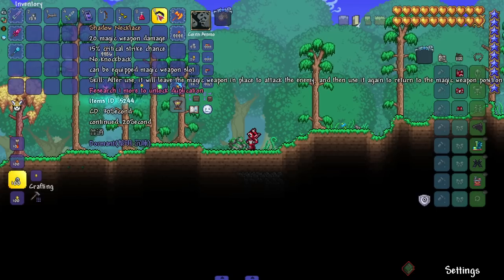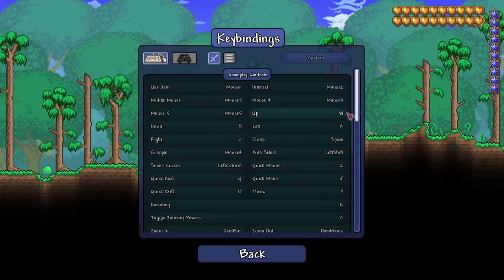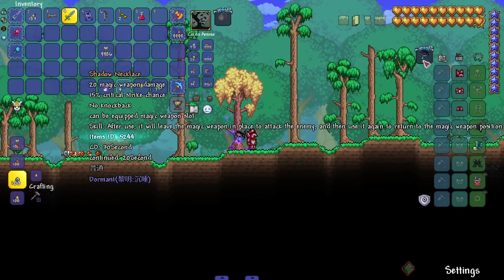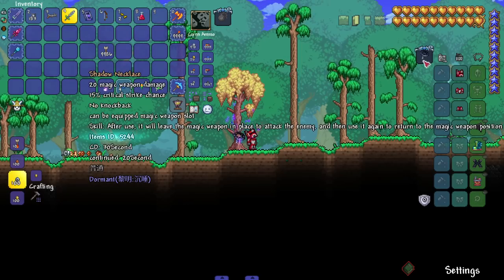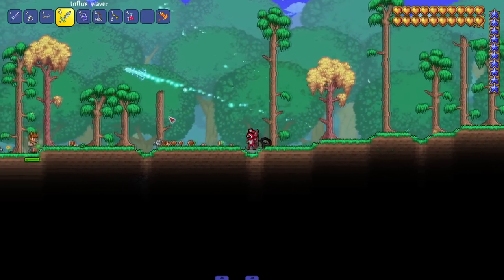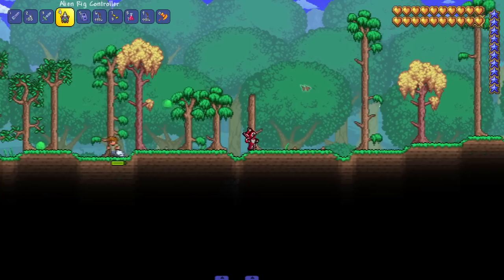He drops shadow flame and a little shadow necklace. It says 'can be equipped in the magic weapon slot' — so that's what this is. I need to bind something to use the magic weapon slot. It says 'after use it will leave the magic weapon in place to attack the enemy, then use it again to return the magic weapon to position.' I have no idea if I'm supposed to bind it or what. So I have to attack something — is that how I charge it up? I have no idea.